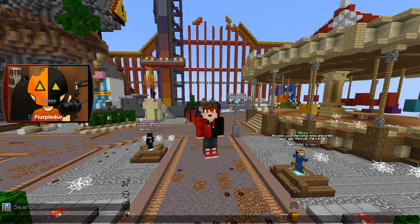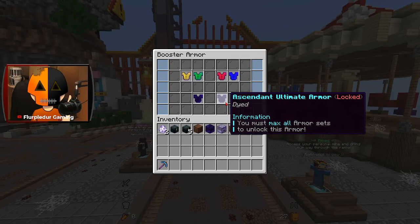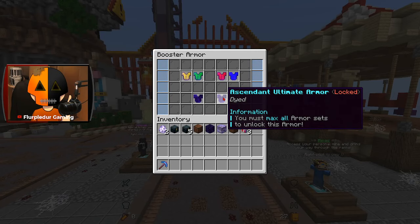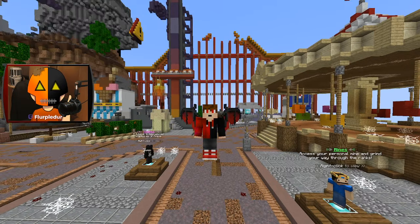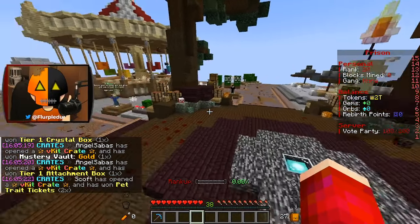A lot of this I'm also gonna be checking out as we play. There's also different armor — new ultimate armor, I do believe. We've got the Ascendant Ultimate Armor and the Locksmith Ultimate Armor, but you gotta max all armors for that. I couldn't do that last season, so I'm definitely gonna be able to do it this season.